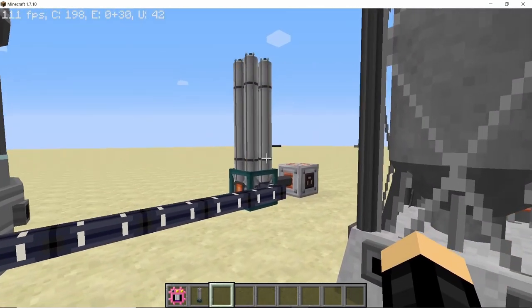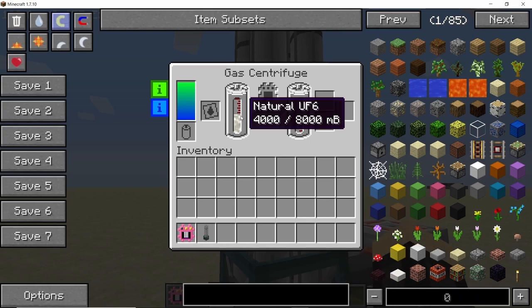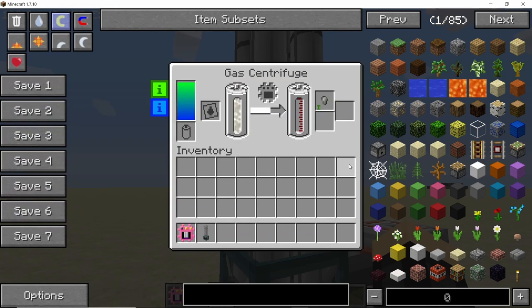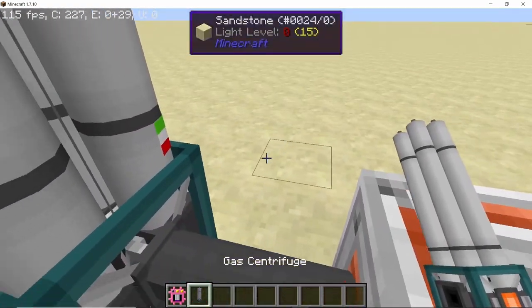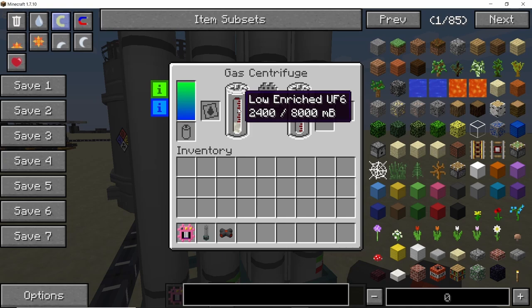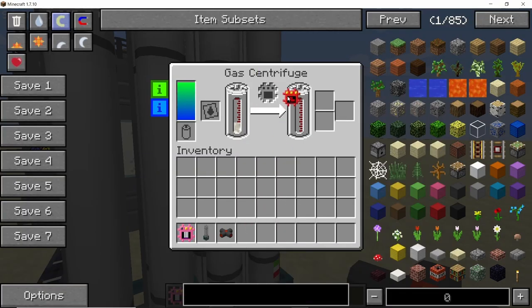Here is a tank filled with uranium hexafluoride being pumped into the first gas centrifuge. As you can see, the normal uranium hexafluoride was converted into low enriched uranium hexafluoride and along with it we also got a uranium-238 nugget. This process can be sped up using speed upgrades if you want to. Placing down another gas centrifuge and supplying it with power will take this low enriched uranium hexafluoride and convert it into medium enriched uranium hexafluoride, and it can also accept upgrades.